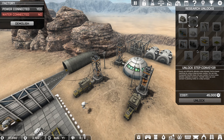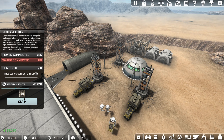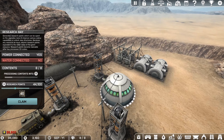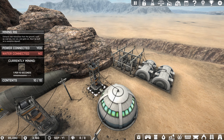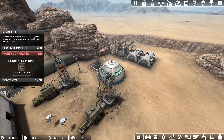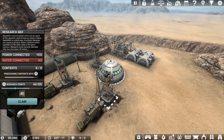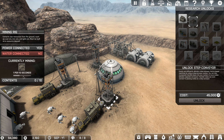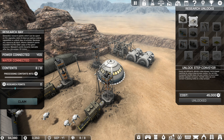We have some more research points to claim. Our next unlock takes 45,000 research points — that shouldn't take very long at all. We've got 45,190 and we need 45, so let's claim this and unlock it. We now get access to step conveyors — belts, I suppose we should think of those.